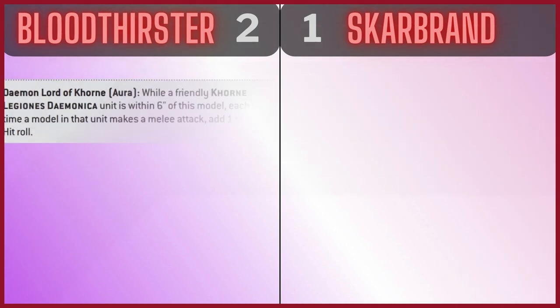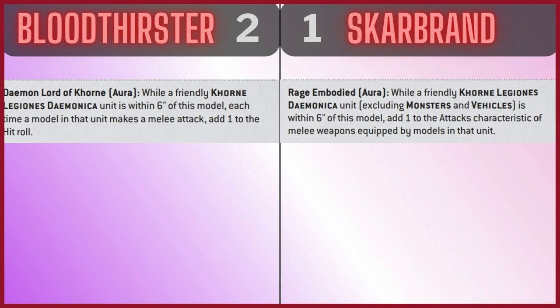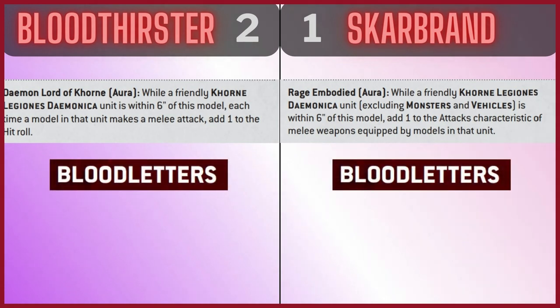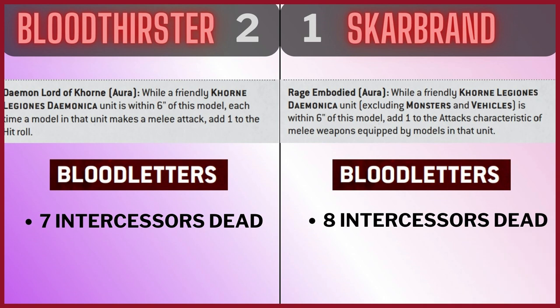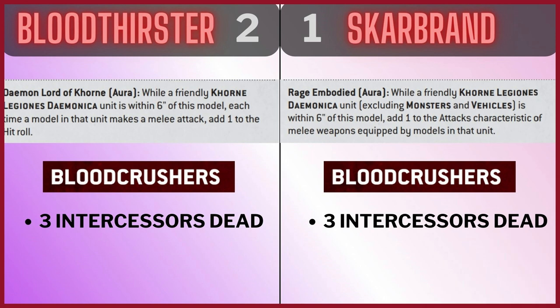Now looking at Synergy. The Bloodthirster's aura adds one to the hit roll for friendly Khorne units within six inches, while Skarbrand's adds one to the attacks characteristic. Using Bloodletters as an example: Bloodletters with the Bloodthirster will kill 7 intercessors on average, and Bloodletters with Skarbrand will kill 8 intercessors. Quite nice with the extra attacks. With Bloodcrushers it's exactly the same — the output is very, very similar. It's just personal preference, so I'm going to call this one a draw.